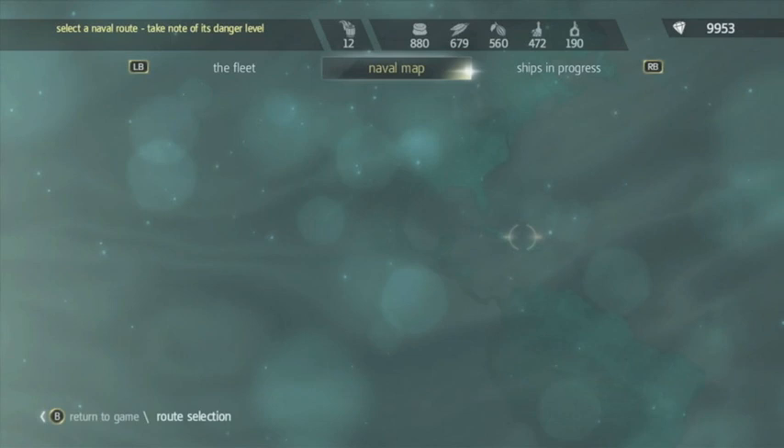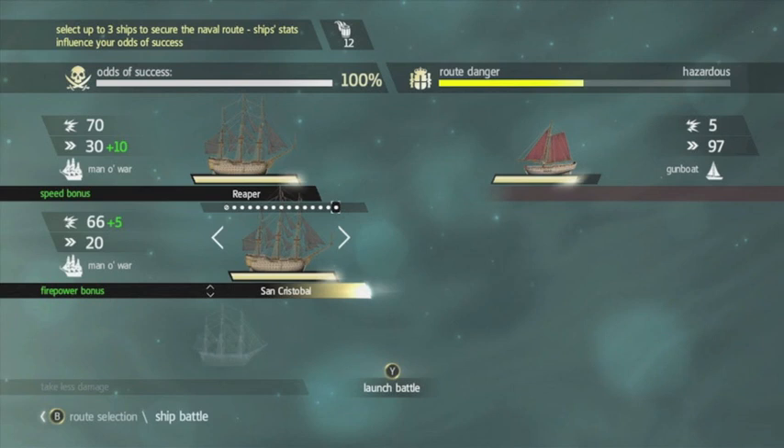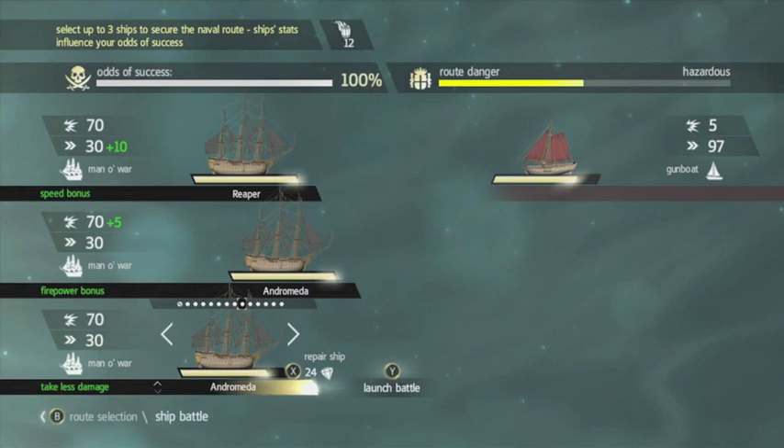In the ship battles, you can see there are actually bonuses — the first slot has a speed bonus, the second one has a firepower bonus, and the third slot takes less damage. If you do need all three ships, you can use that to your advantage; for example, put a man-o-war in the slot with the speed bonus, because they're generally a lot slower.